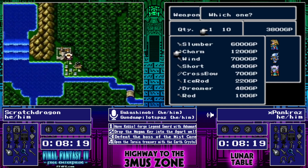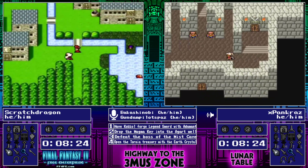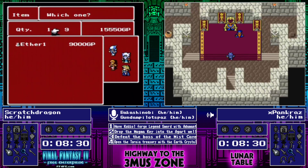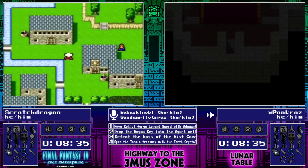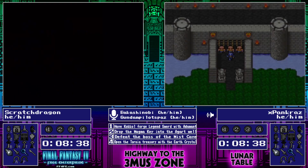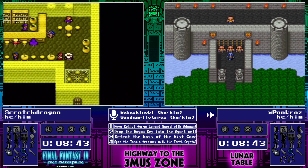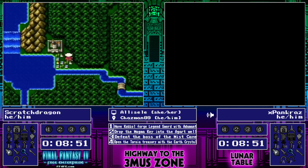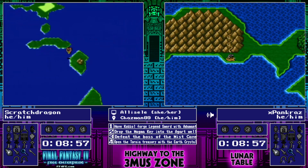Pancraz went up to the top of Hobbs, saw a Palom and a Rydia, and then immediately reset out since we already have a White Mage. We have two better White Mages already sitting at Mysidia if he so chooses. So now we're going into Fabul to do this check. Yep, and we already have Exit, so Palom's biggest advantage is seriously diminished. And Ashura at Fabul — Pancraz resetting out of that. I don't blame him.